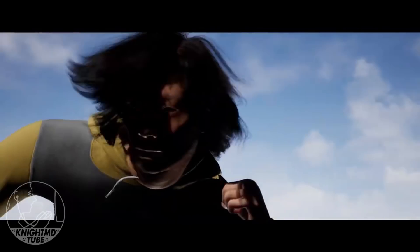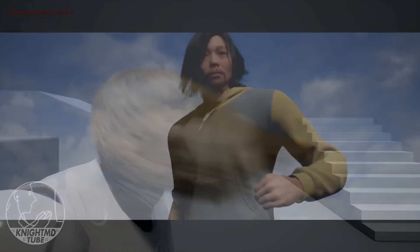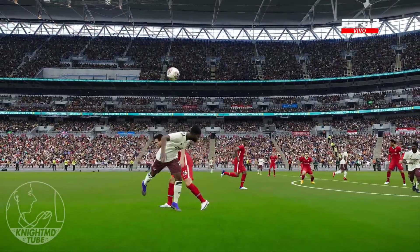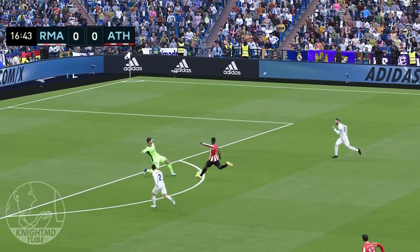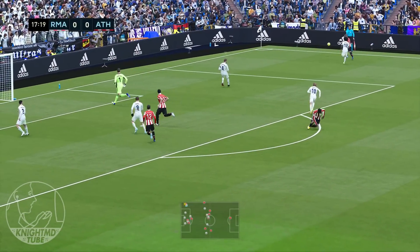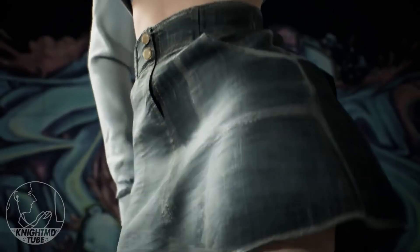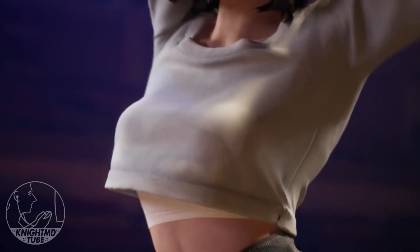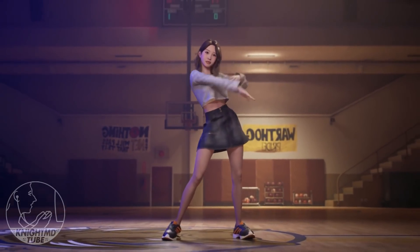MetaHuman comes with accurate hair physics too, which is very resource efficient and accurately reacts to forces like wind as well as player movement. Speaking of physics, compared to most games out there, football games have very few materials that need to have accurate physics — among these few materials are clothes. Fortunately, Unreal Engine also boasts incredible cloth physics, with clothing accurately reacting to the different forces acting upon them. It's quite low on this list because you won't notice it from the gameplay view, but it's good we finally get to have decent cloth physics in a PES game.